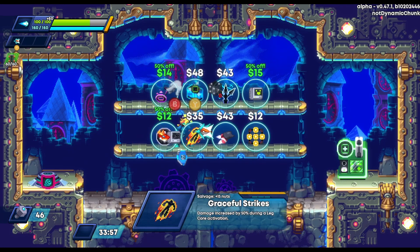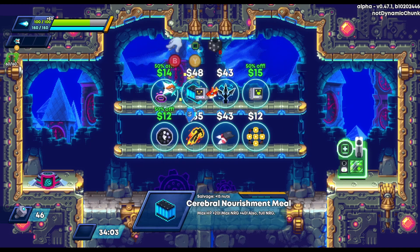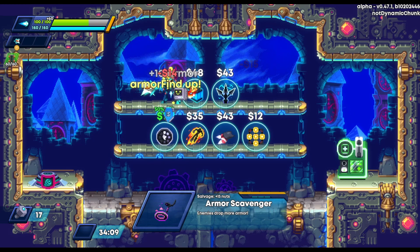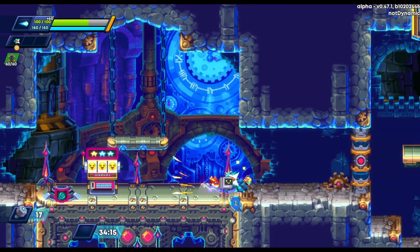We come in here and I see Reboot — we already have one, but when you get the same repro over and over again they level up and get better. So I pick him up, get another Armor Finder because I'm happy to keep finding armor, and we're feeling pretty good.